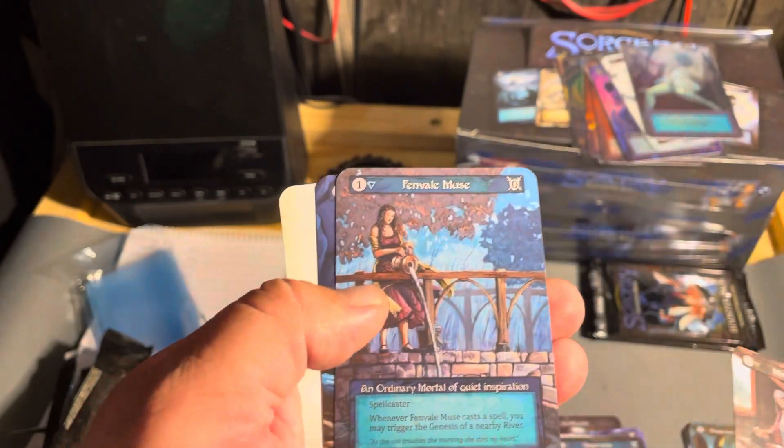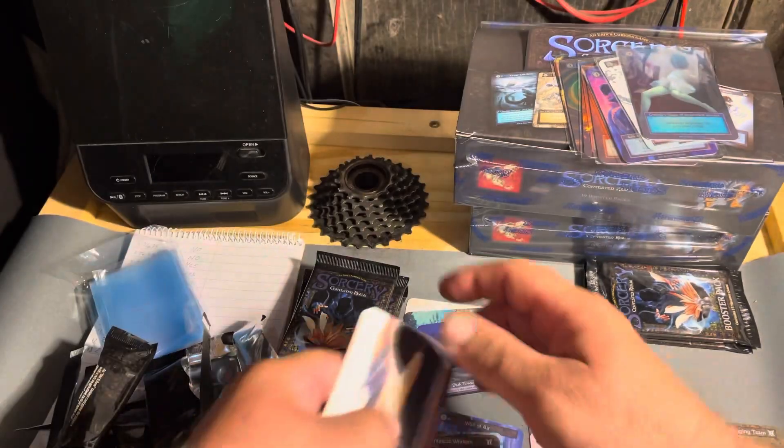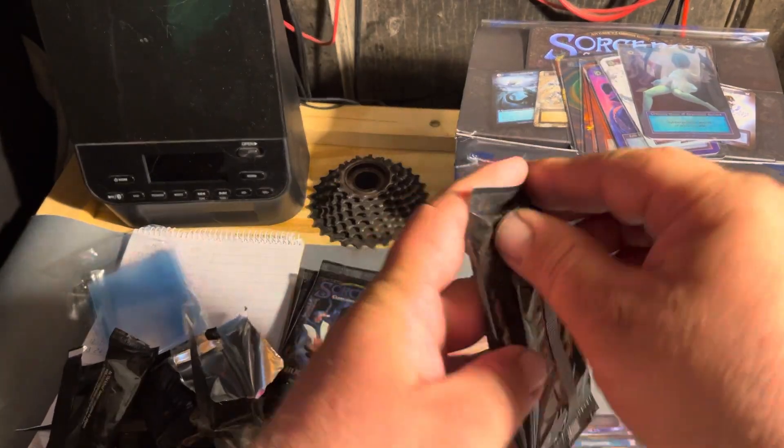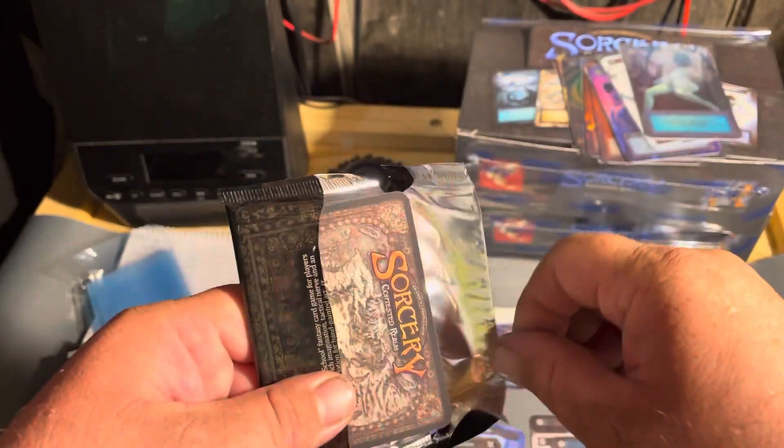Miracle Workers Female, Fembali Muse, Wall of Ice, Red Desert. Those two are foil packs, and that would put us at 10.